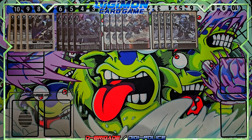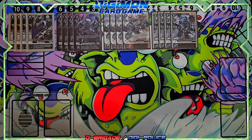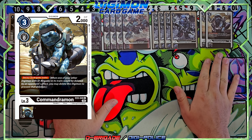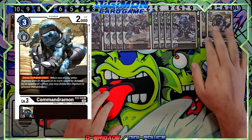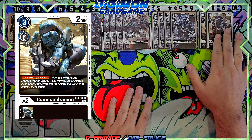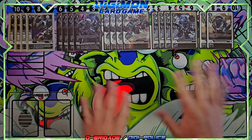I don't run the blocker Commander Mons in this deck because the four cost really hurts, and the 5K DP Commander Mons as well. Instead I run two of the Decoy Commander Mons. They help a lot because sometimes you don't have the protection effects underneath your Digimon, and Decoy can protect it. I only run two — I probably could bump it to three — but I'm keeping it at two for now, because I don't really want to see them in hand early game. Mostly a late-game card.